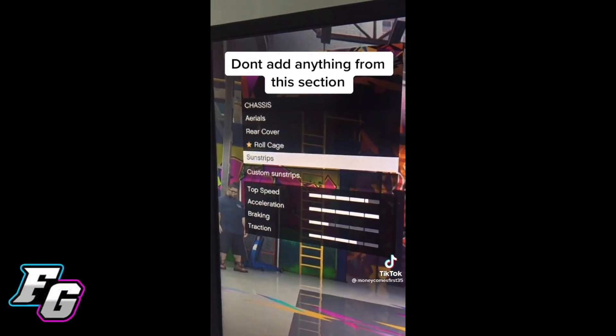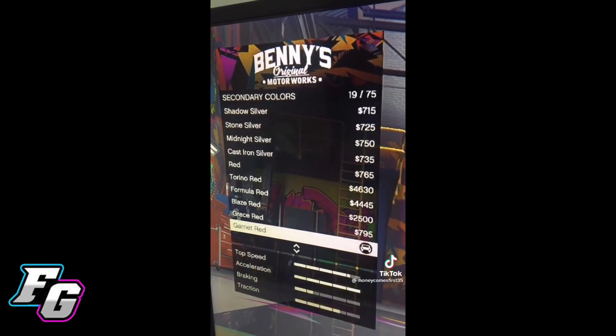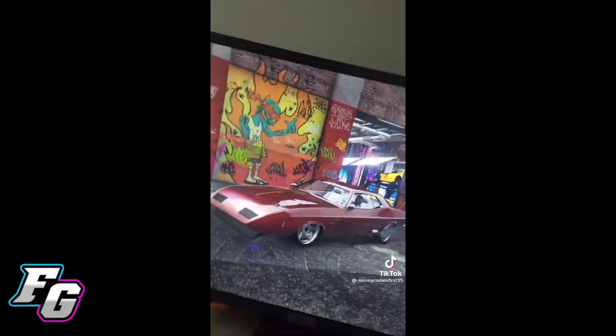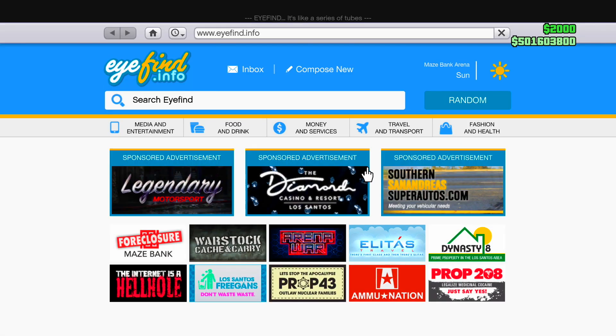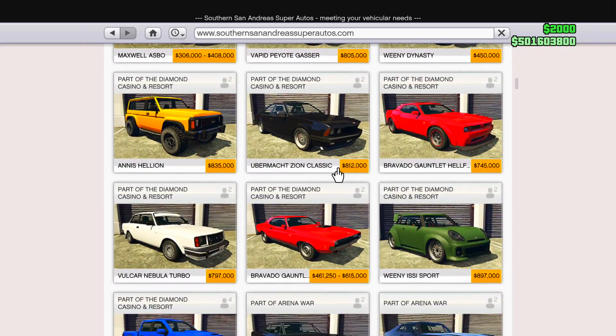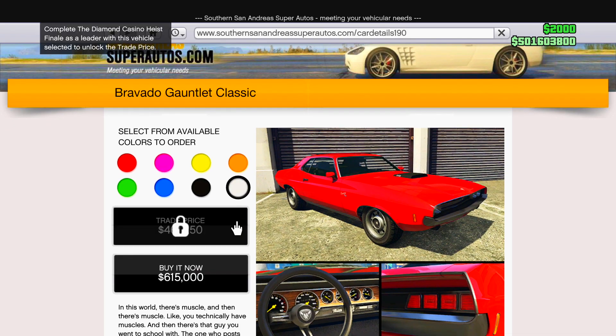Here we go on the first TikTok — it looks like we're going to be making Dom from Fast and Furious 6's car. Right now we're going into it. Obviously I'm speeding up the gameplay a lot because this is just a TikTok, and I'm obviously going to be putting the exact upgrades that he told us to put. Here we go going into San Andreas — we have to look for the Bravado Gauntlet. Here it is. I don't even have the trade price, that is tough.